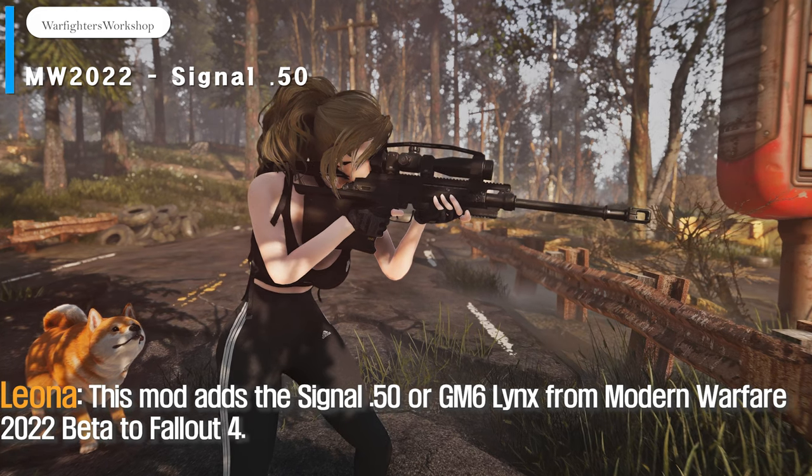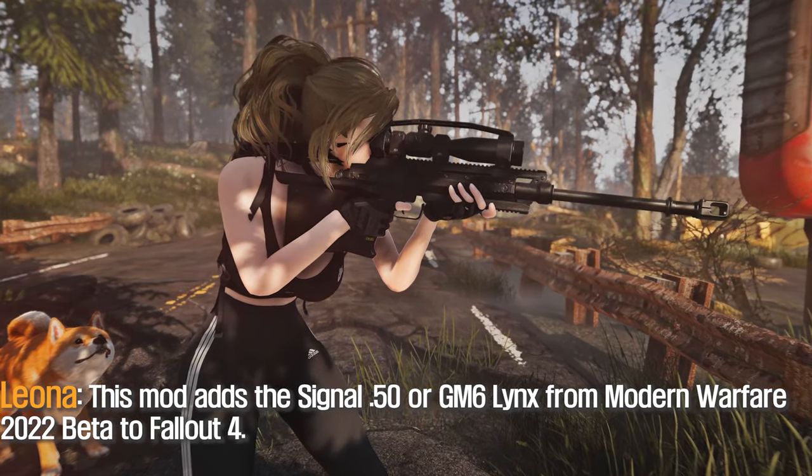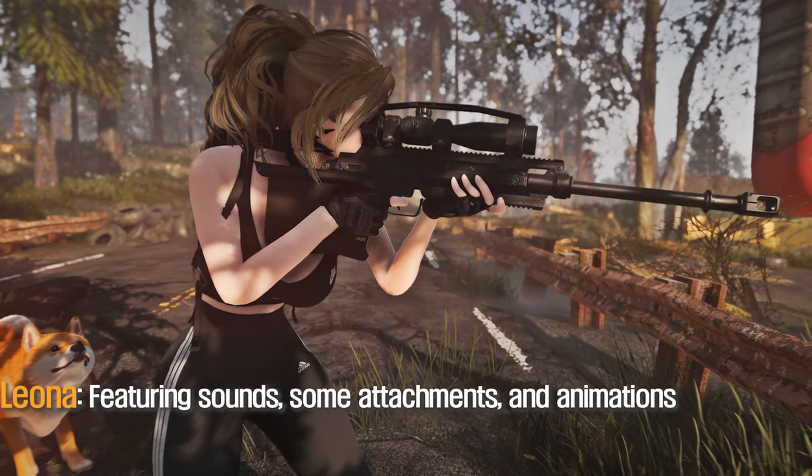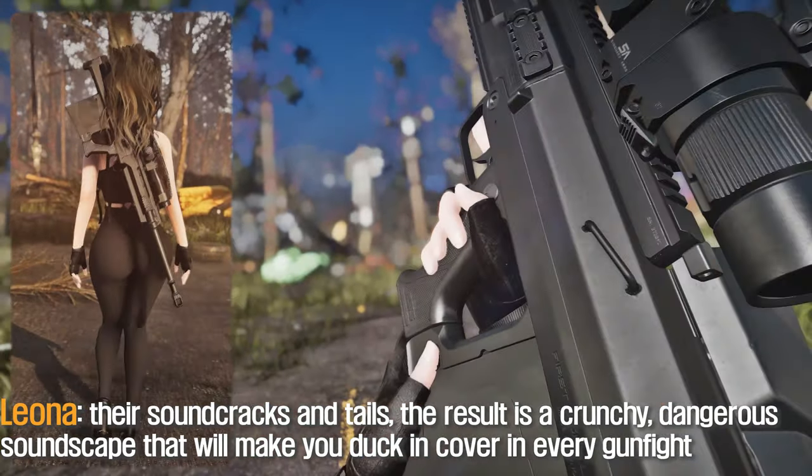This mod adds the Signal Fifi or Guy M6 rifle from Modern Warfare 2022 to Fallout 4, featuring sounds, some attachments, and animations. This rifle uses .50 caliber bullets and has a default rate of fire of 5 rounds.